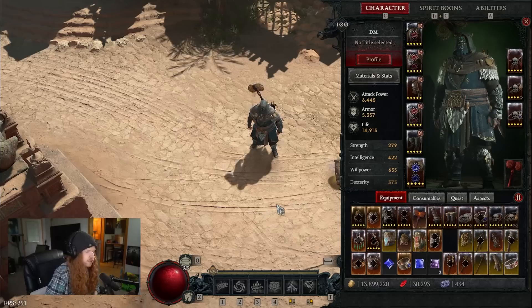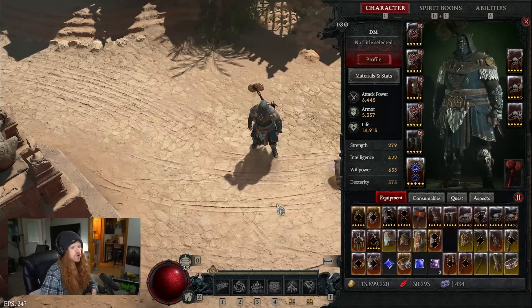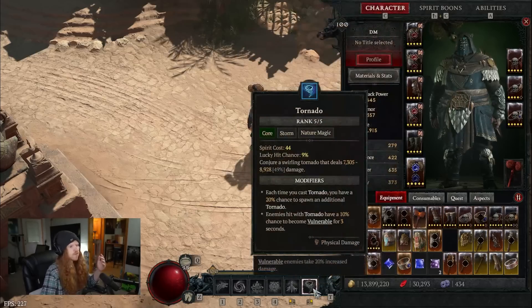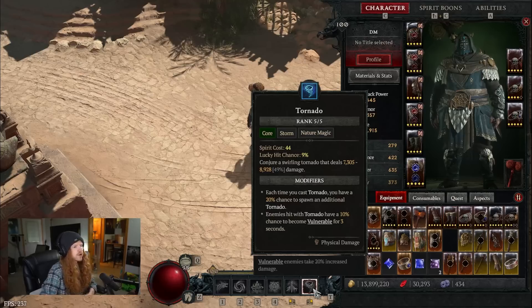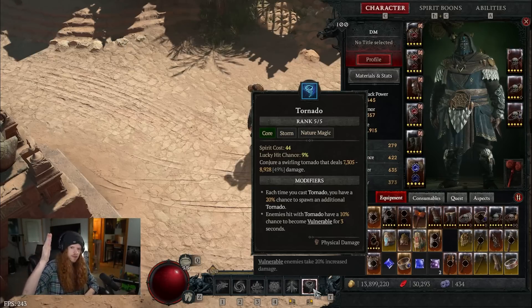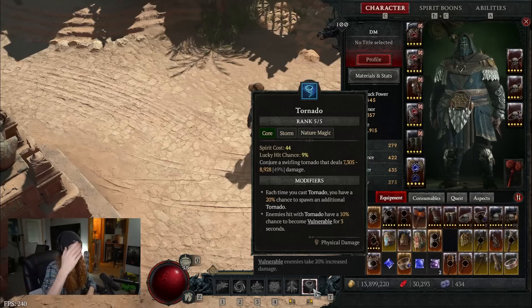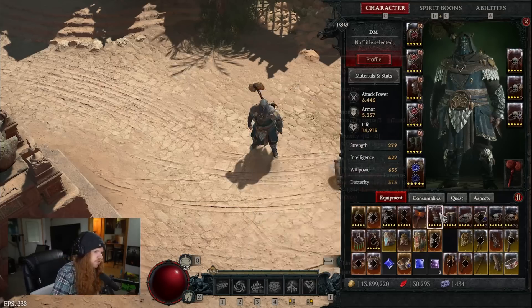There are really three things I'm going to explain today that I think you should focus on. The first one is making sure your base damage is as high as possible. What is base damage? Well, base damage is what you see when you look at a skill — for example, conjuring a swirling tornado deals 7,305 to 8,900. But when I use this tornado, it can do up to a million damage. So obviously there is a very big gap between what the tooltip says the move does and what the damage actually is when I use it. I'm going to explain how to get there and how to increase your base damage.